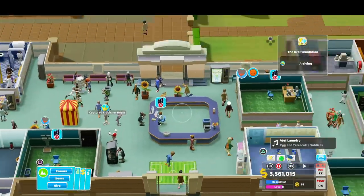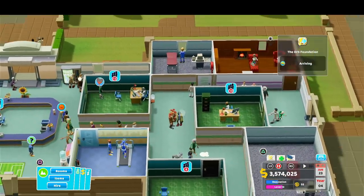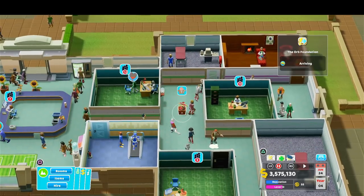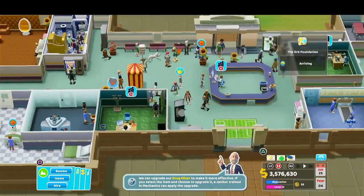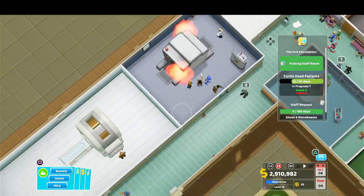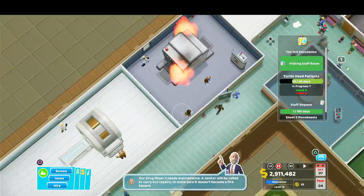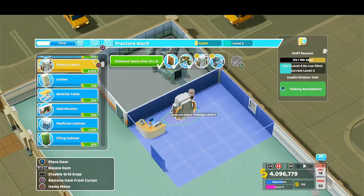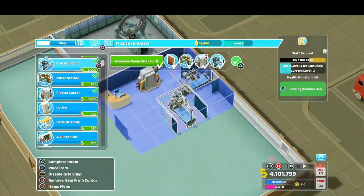A spiritual successor to the Theme Hospital games of days gone by, Two Point Hospital is filled with bizarre and hilarious illnesses, such as flat-packed syndrome, which turns patients into cardboard, lack of humanity, which makes them look like aliens, and our family's favourite, Mockstar, which makes patients look like Freddie Mercury impersonators. These silly illnesses are a lot of fun, but what's fascinating is how the developers at Two Point Studios created the game's wacky maladies based on actual trips to stay in hospital. Sort of.